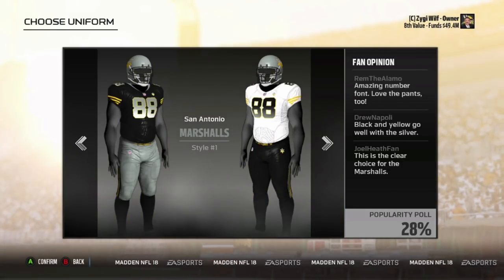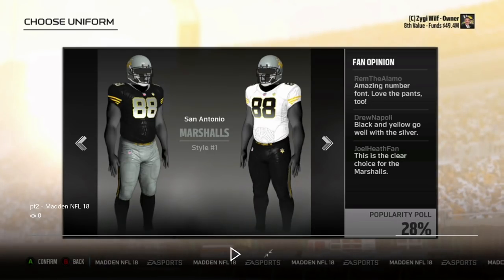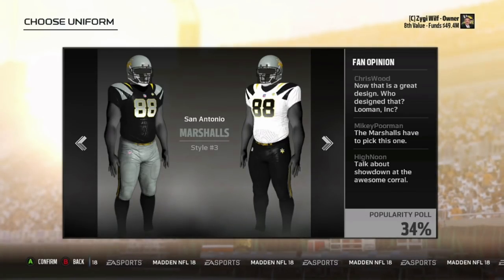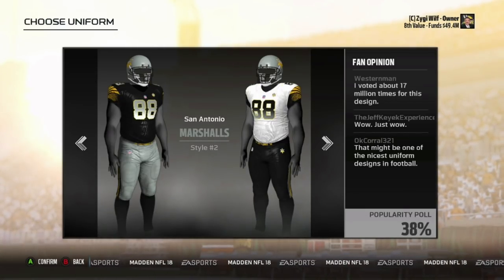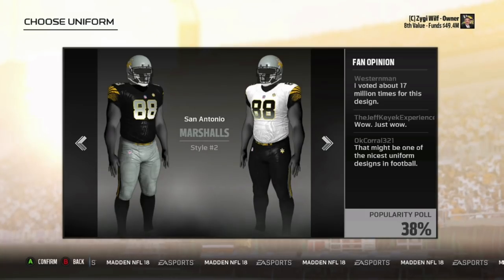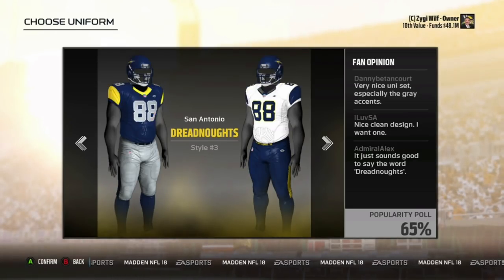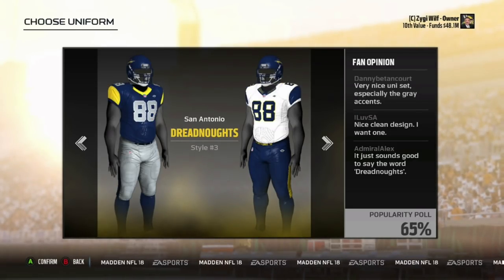One more from here looks like throwback Vikings uniforms — for sure, that looks like some throwback Vikings uniforms. Okay, so now San Antonio Marshalls. That right there looks dope — if you put the bottoms as black, or even just like that, it looks pretty cool. I wish it had a black helmet; I'm not sure if Style 2 had that. None of them have a black helmet for any of the styles. But I like that color scheme — black and gold looks really good together.